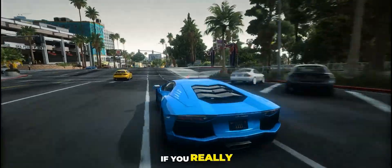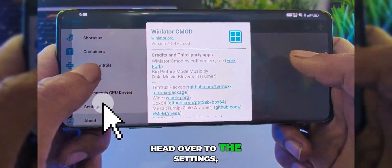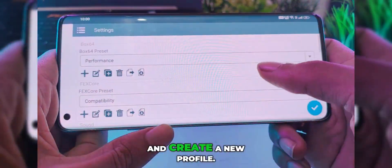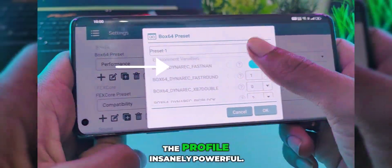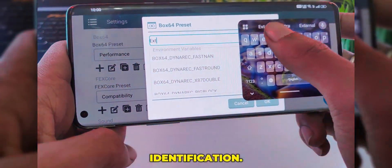If you really want extreme-level performance, this is where things get interesting. Head over to Settings, then go into the Performance Profile, tap on Edit, and create a new profile. Inside this profile, enable Safe Flags and set its value to zero. Trust me, this single tweak makes the profile insanely powerful. You can name this profile 'Extreme' for easy identification.